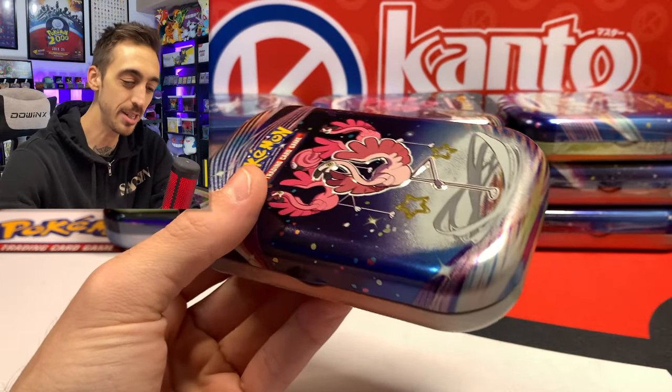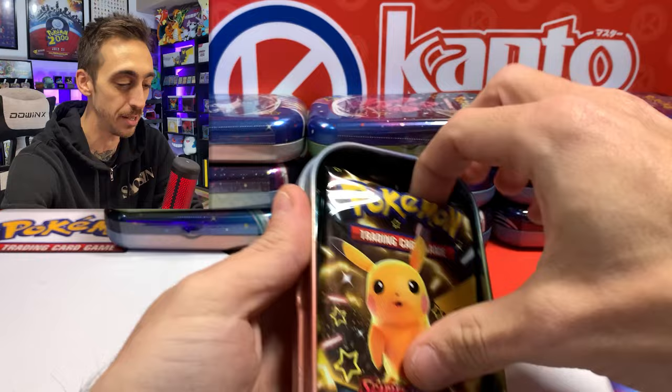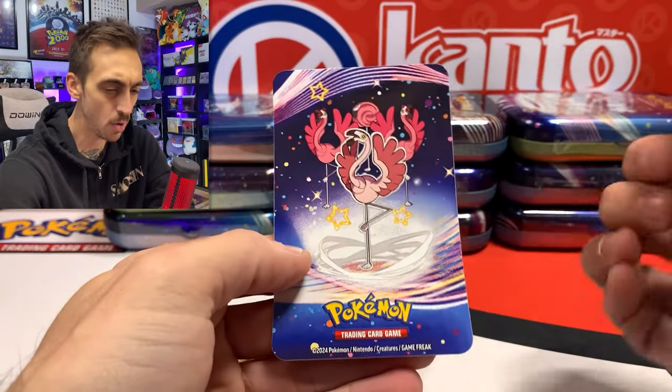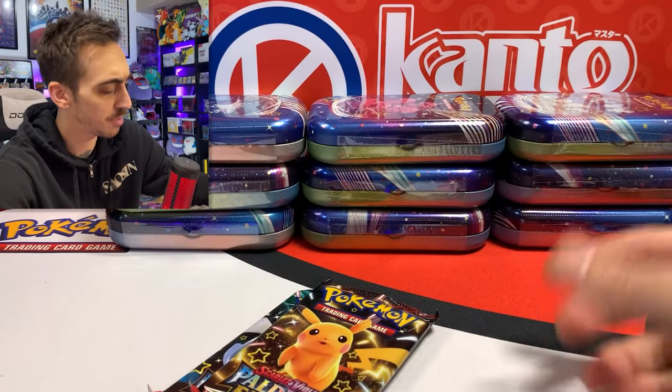Pokemon needs to do a little bit better. You can just slide the plastic right off — it's way easier than trying to peel it open or take a box cutter to it. Two packs for each tin, and it looks like you just get some stickers now. No coins, just some kind of little info card and a sticker.